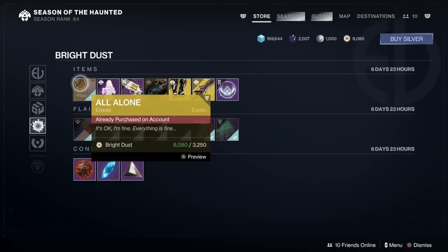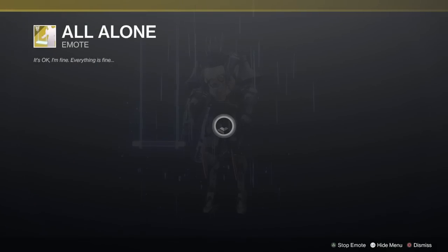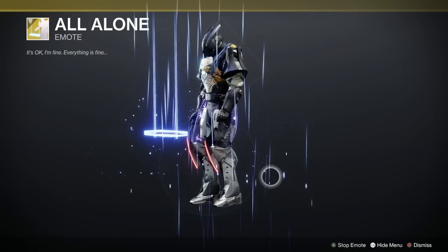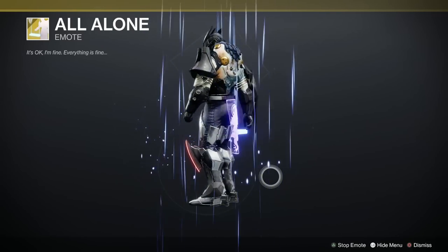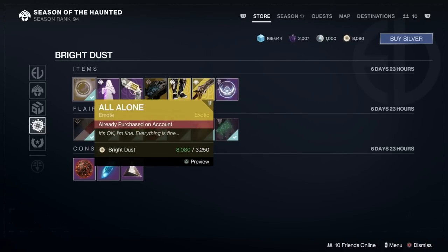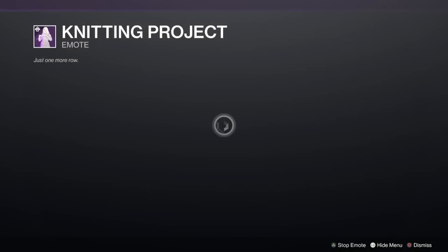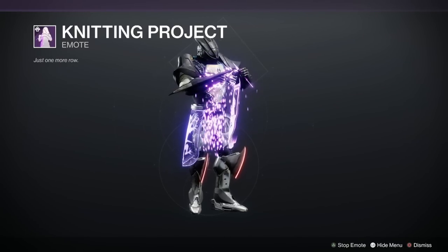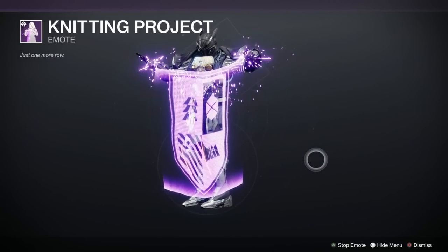This emote — I love it, it just conjures up loneliness and misery, which is, you know, how we all felt when Forsaken came out. That's well worth picking up. That one's 3,250 as well — bloody hell. We've also got a knitting project here which is a legendary emote — quite nice, so you knit away, clickety clack, and then when the emote stops you get it out like that.